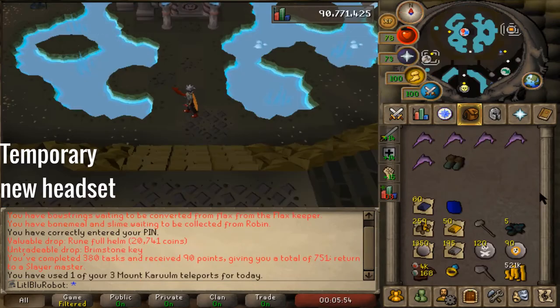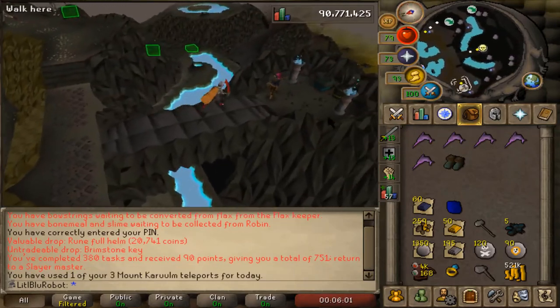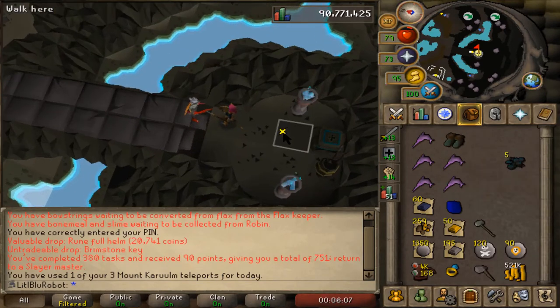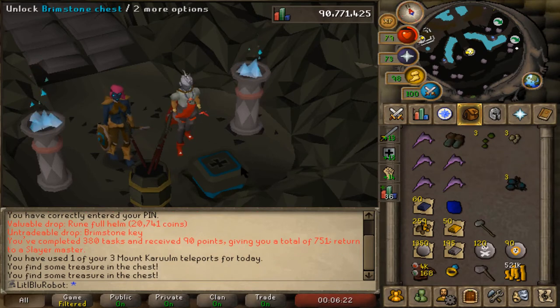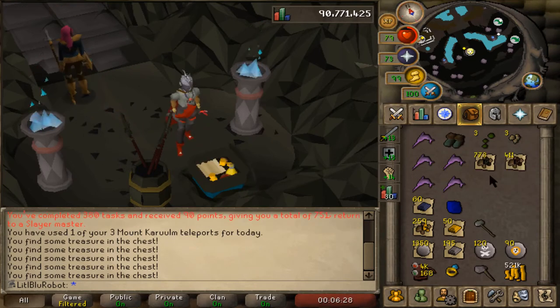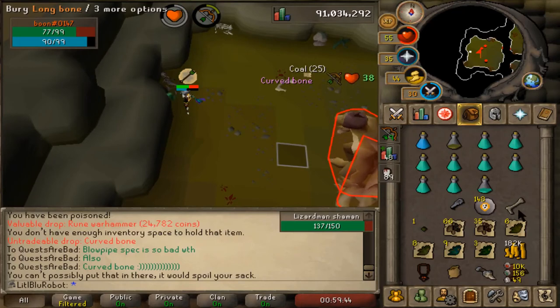I did my 380th task with Konar to get extra points and managed to get myself five brimstone keys — essentially five drops on Konar's table, which is pretty lucky for like 230 gargoyles. Let's see what we get — 400 coal, 400 iron, and even more coal. Essentially I just got myself about 1,600 cannonballs' worth once I get around to smelting them.